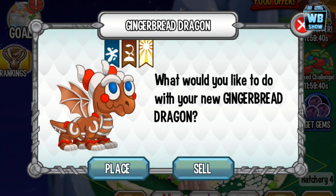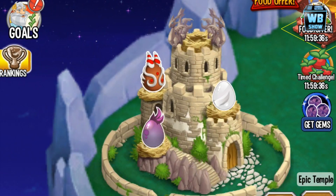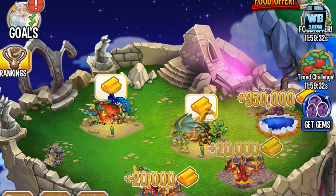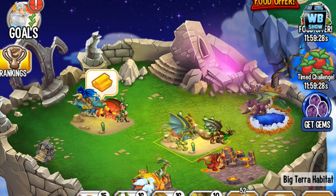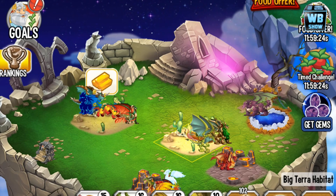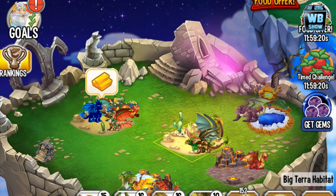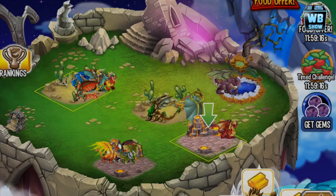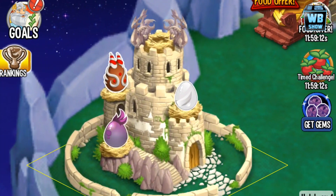We need terra, sea, and light habitats. I'm surprised I don't have a free terra habitat, but let's move some dragons into another habitat. All right, we've freed up the terra habitat — let's go ahead.